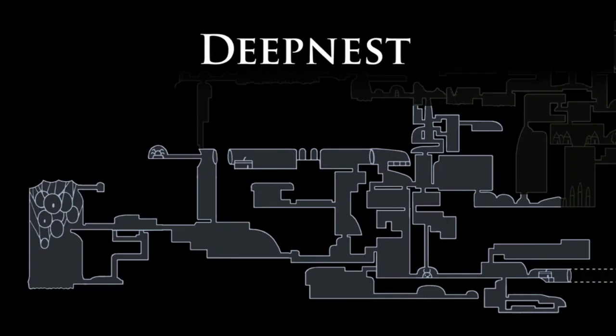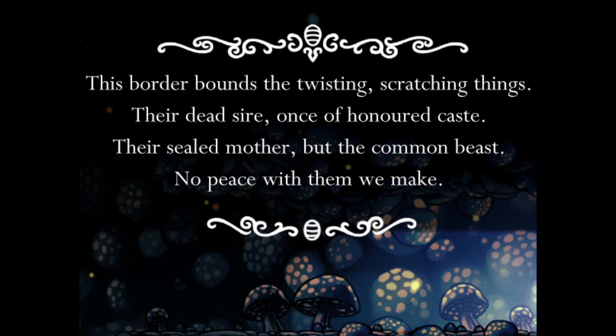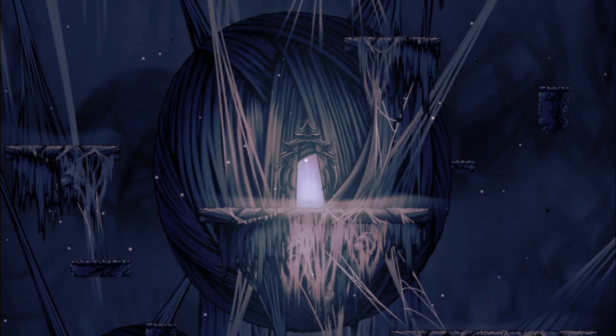The next couple of things have to do with the location of another Dreamer — Deepnest. First is the drop into the area from the connection between the Fungal Wastes and Queen's Gardens. There is a lore tablet that hints at it, but you need Sporeshroom to read it if you had even figured out that there were lore tablets in the Fungal Wastes that could be read that way. Once you get to the Dreamer's specific location, the Beast's Den, you may not realize that there's actually a functioning bench that's not the fake one that the distant villagers trap you on.